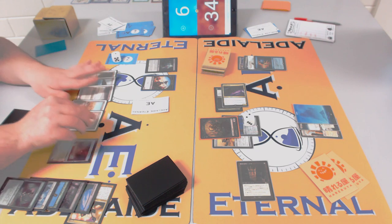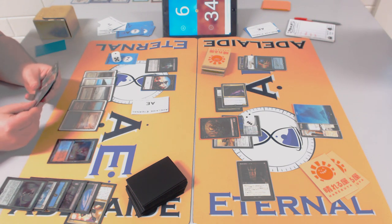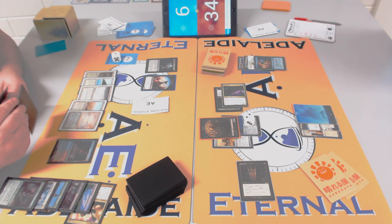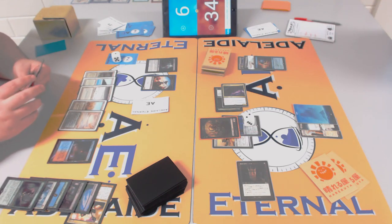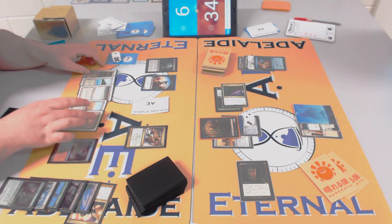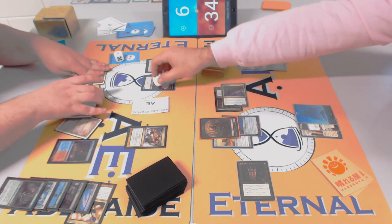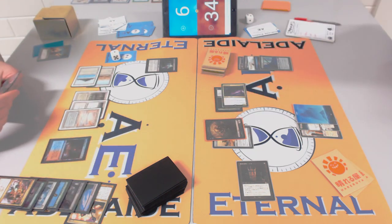Rob wants to slow James down from getting a mana advantage out of Stoneforge Mystic by cheap-deploying Batterskull. Slowing people down with mana denial is part of it. Rob is at 34 life and the board is massively in his favor — doing this on only three lands! He had Grim Monolith helping. It's interesting how many lands Rob is playing compared to James's 23.